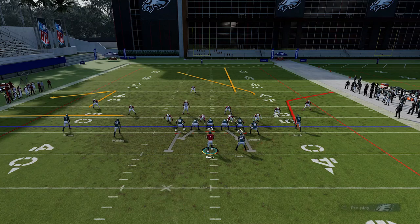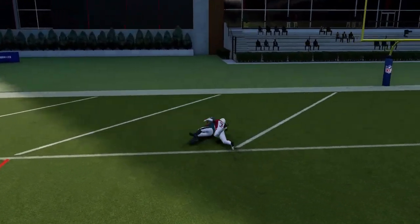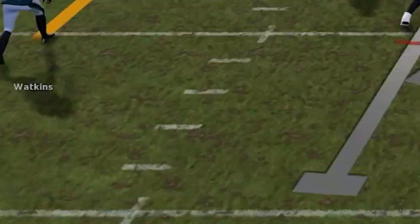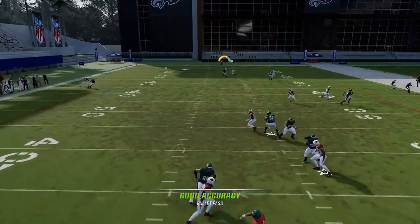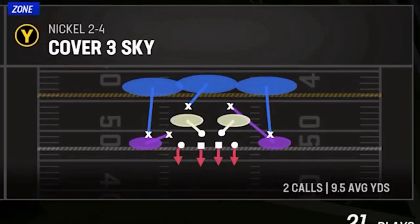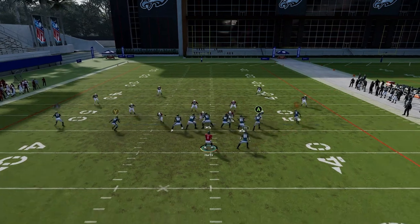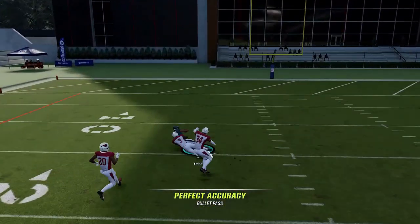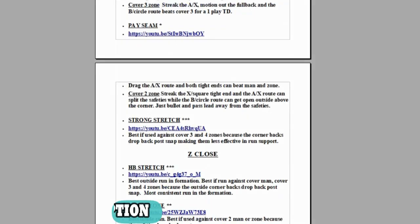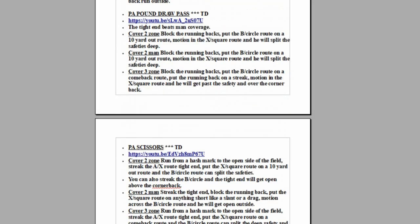Today's video is going to be the Baltimore Ravens offense, which is probably one of my top three favorite playbooks. It's one of the few playbooks I use when I'm not using the Saints — the Ravens and the Bills are probably the only two I leave the Saints for. The Ravens playbook is probably my second favorite going on pretty much every year. It's one of the best playbooks in the game for running, for creative trick plays, and unique passing plays that no other playbook has. It's mostly pistol formations, which are definitely my favorite formations to run out of. If you want to check out any of my ebooks, links are in the description and top pin comment.